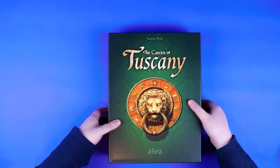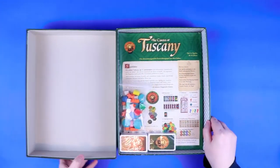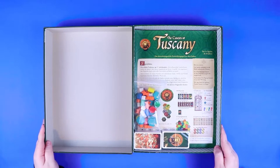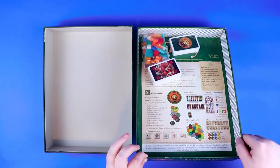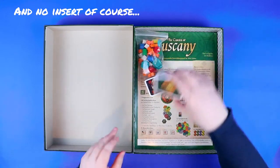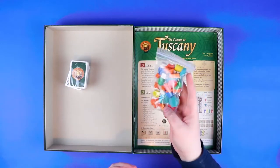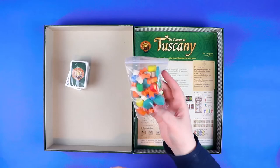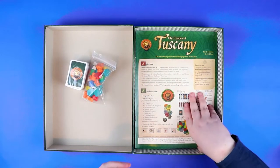Let's get right into the box! It's a very sturdy box. That standard Alea pattern is inside the box — that lovely little crisscross thing. So we have first off two packets of cards, which we'll get to in a moment, and a bag of token things.